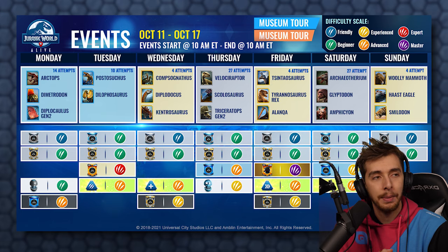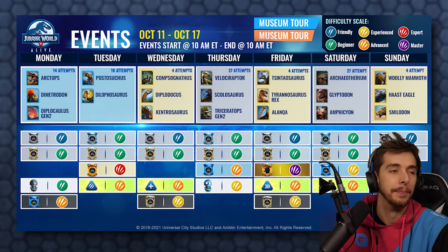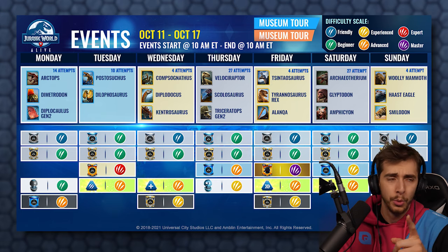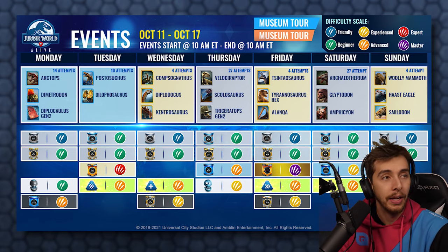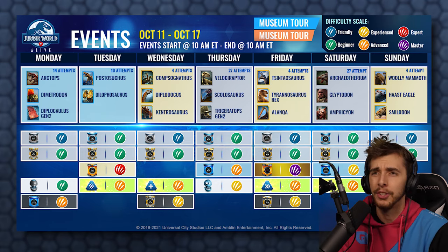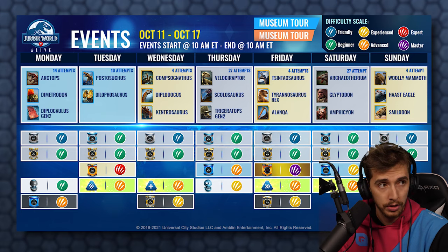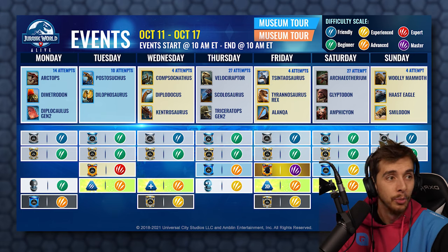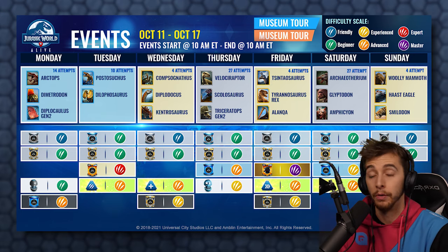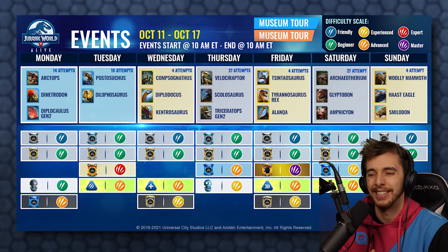Tuesday: Postosuchus and Dilophosaurus — a bit of a let down. But today, the day this video is coming out, it's epics — it's bonkers this week, I don't know why, but it's crazy. I love it. We have four attempts for Compsognathus, Diplodocus, or Kentrosaurus. Out of those, Compsognathus — gotta be Compi. I really think a meta of level 30 Compis boosted... that thing's dangerous. On Thursday: Velociraptor, Scolosaurus, and Triceratops Gen 2. I think Scolosaurus has a good hybrid. I would definitely say go for Scolosaurus.